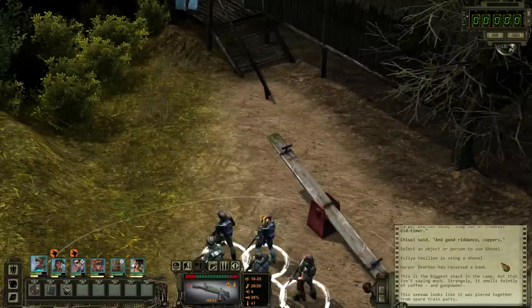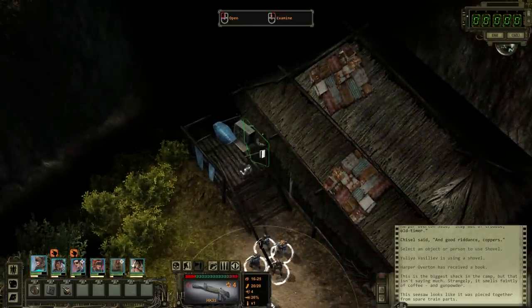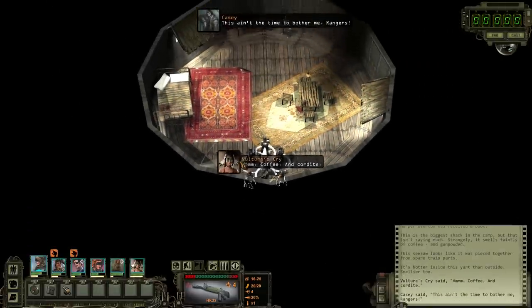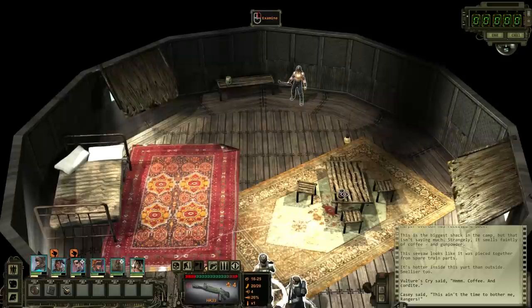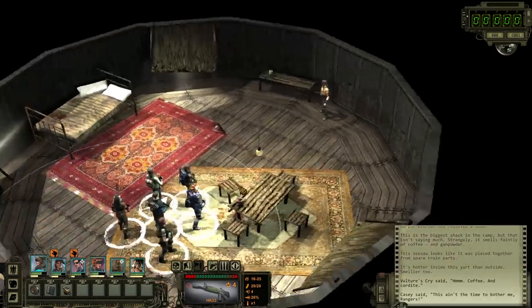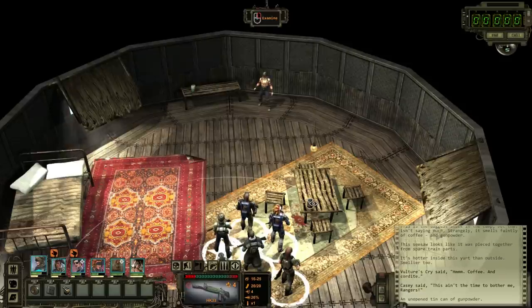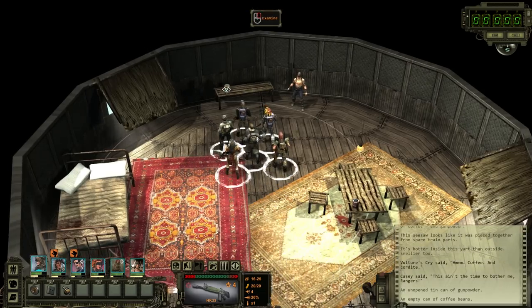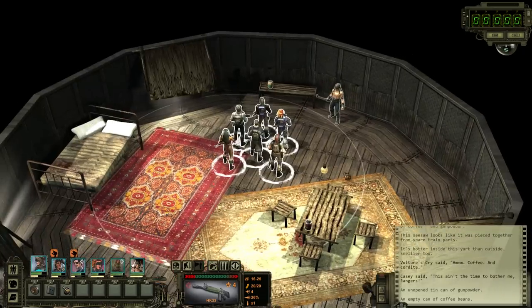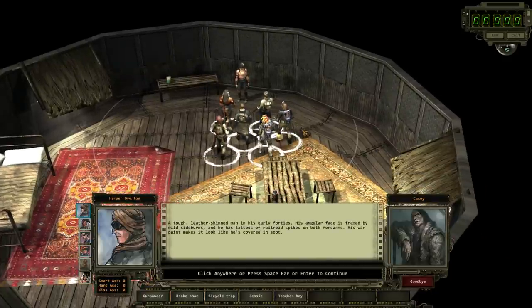This seesaw looks like it was pieced together from spare train parts. Does it include a brake shoe? This is the biggest shack in the camp but that isn't saying much - strangely it smells faintly of coffee and gunpowder. A tough leather-skinned man in his early forties, his angular face framed by wild sideburns, with tattoos of railroad spikes on both forearms. His war paint makes it look like he's covered in soot.